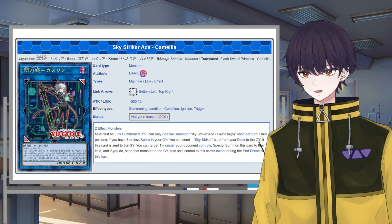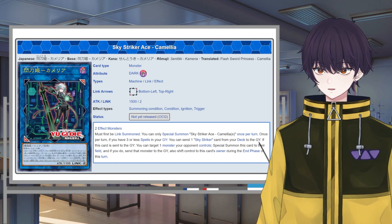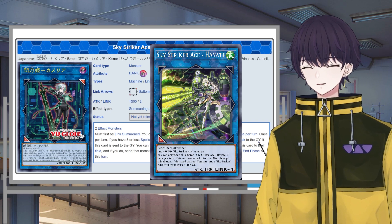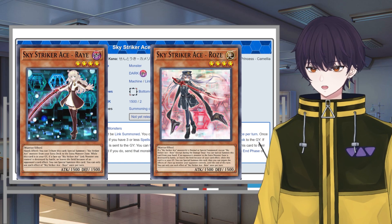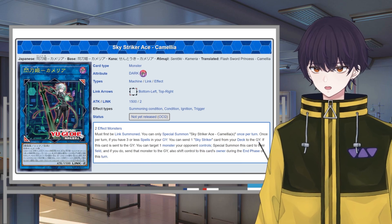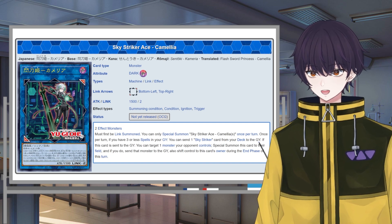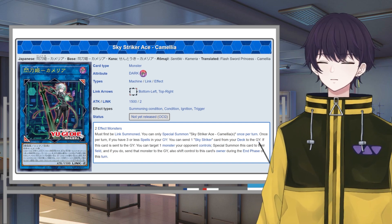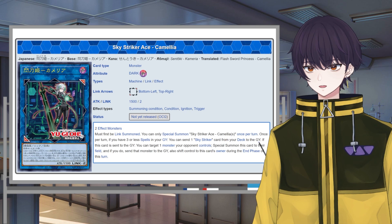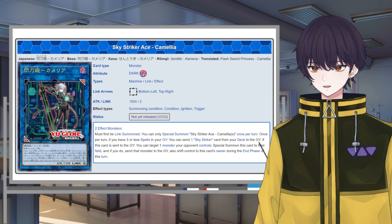This is especially good when you consider that before Camellia, our only way to reliably dump Ray into the graveyard was with Hayate. The problem with Hayate is that you have to make her with a Sky Striker Ace monster — Ray or Rose — and you have to go into the battle phase and make a successful attack for that dump to happen. Camellia solves all of those issues for just the slightly different cost of requiring two monsters on your side of the board to Link Summon her. That means we have options.